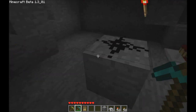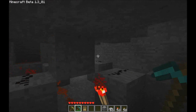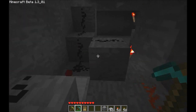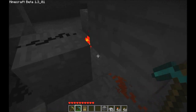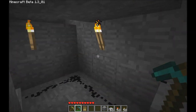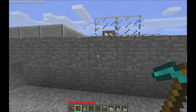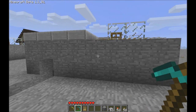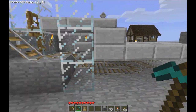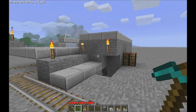We have the pressure plate hooked up to an OR gate for the buttons, and that's hooked up to an AND gate that goes to the door, which releases the cart. So that's pretty simple down there and not very big. Let me count - it's eight by eleven in area.